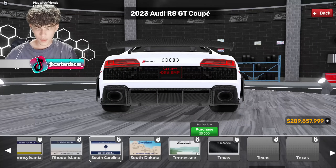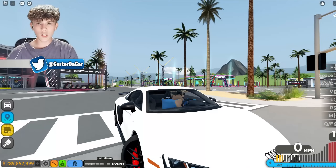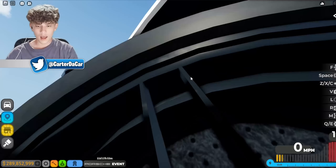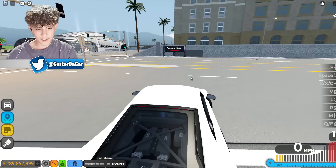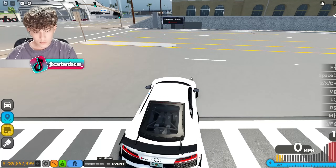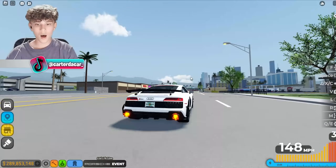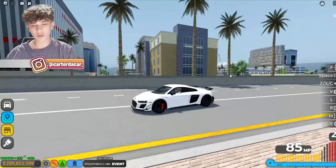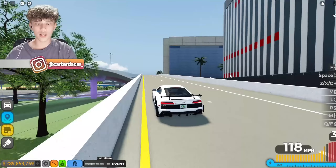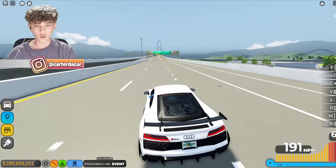Let's throw on the Florida license plates. It looks pretty close to the real life car — we have the white paint, black wheels, red calipers, the carbon spoiler, V10 engine, and Florida plates. I think we did a pretty good job replicating it. Now let's check the performance on this Audi before we move to the next car, since we'll be comparing them to find the best car in the end.